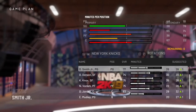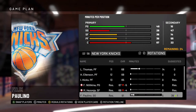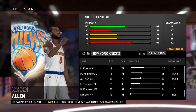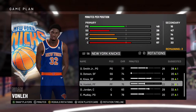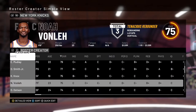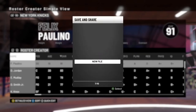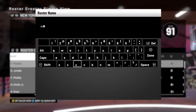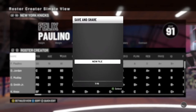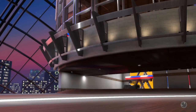Now I need to give myself minutes. The shooting guard has 30 minutes - I want those. I'll give myself all his minutes and lower some other players' minutes. Kevin Knox is too young to have a lot. I end up with 33 minutes which is fine. CPU builds rotations, I'm set as starting shooting guard. Save the roster and now it's time to play.